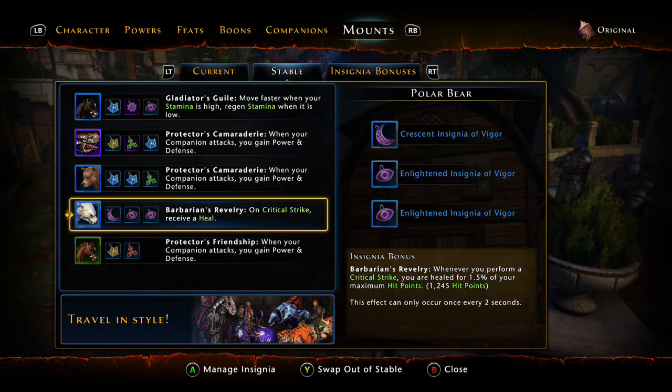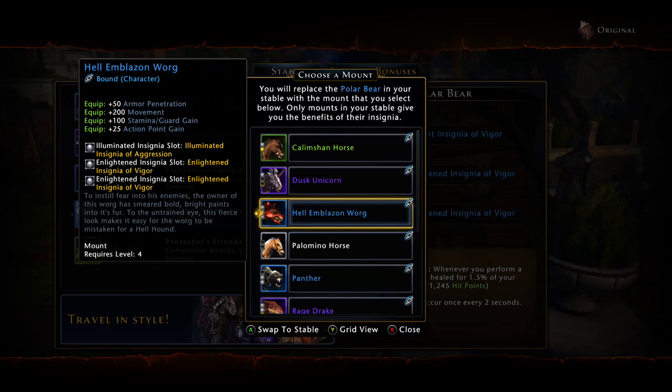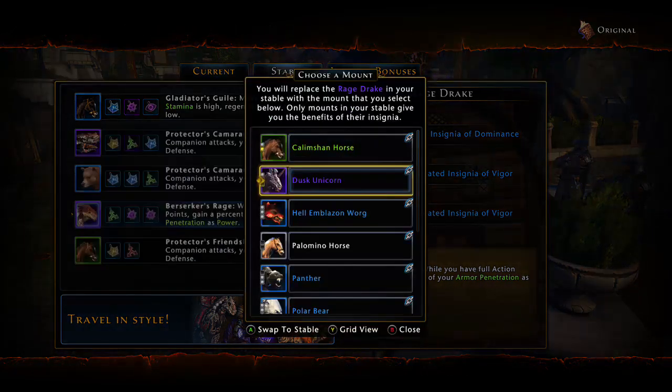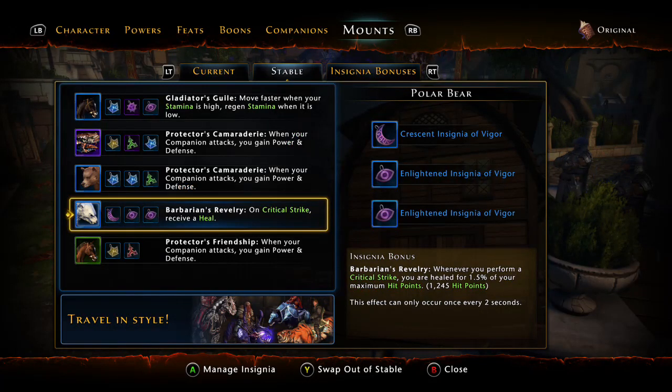With two camaraderie bonuses stacked you go from three percent to 3.5 — then you run a protector's friendship at one percent. Barbarian's revelry is just something I have in right now — your crit strikes heal you. I just bought it to look at it. What I was using was berserker's rage: when my action points were full, get 10 percent armor pen as power. But I swapped it out after making this build because I'm not going to keep action points full very often. As soon as I get them I'll hit slam — which does a huge AoE damage — so berserker's rage would only be used maybe 10 to 30 percent of the time. I put in barbarian's revelry for now, but it's not necessary. It does help a lot at lower levels — this thing saved me so many times.